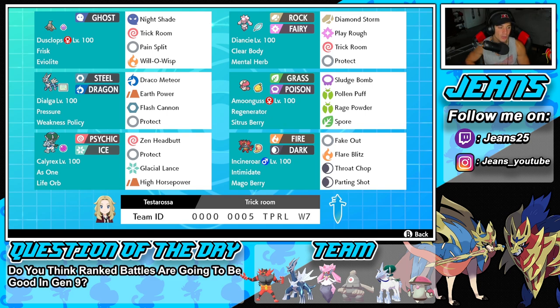Starting off in that top left corner with our first Pokemon for this team, we got Dusclops. You can't really have a trick room team without Dusclops — he is just a top tier Pokemon. He's got Frisk alongside Evil Light to make it a lot bulkier, then it's got Nightshade, Trick Room, Pain Split, and Will-O-Wisp to burn physical attackers.